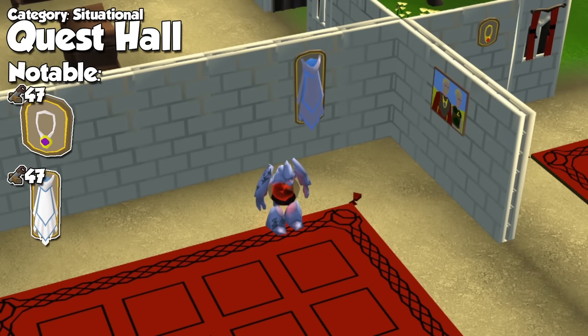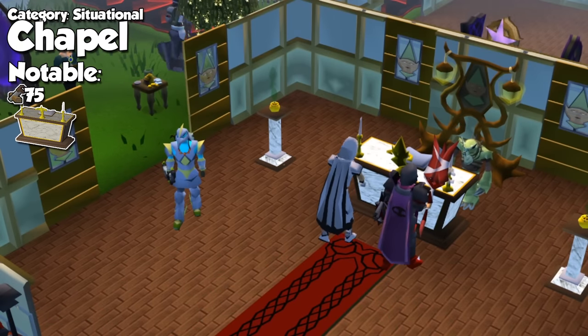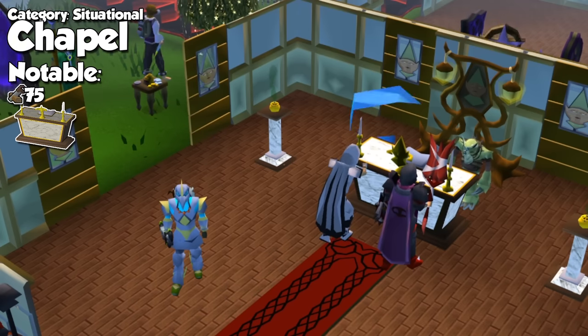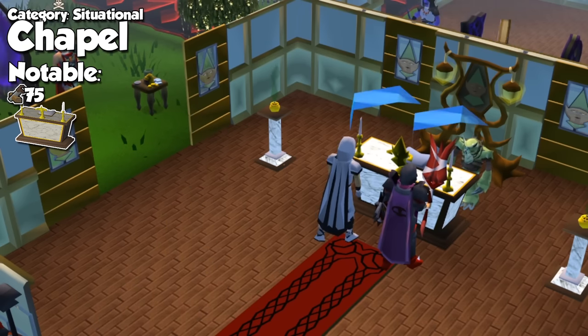The quest hall comes next, and this is a decent room before you get to an achievement gallery. You can mount either an Amulet of Glory or a mythical cape to the wall for unlimited teleports. If you have these items in your bank, this room becomes pretty useless, especially because you can just recharge your Amulet of Glory with a scroll. A chapel is only useful to build an altar — obviously a gilded one. If you're an Ironman, this room becomes mandatory until level 99 prayer if you're using that method.